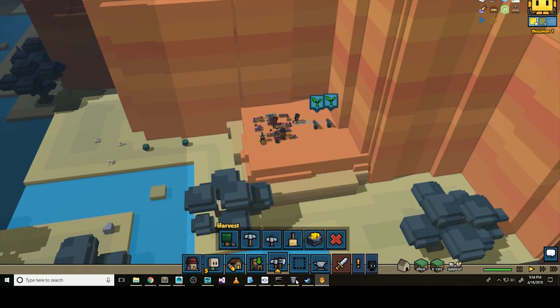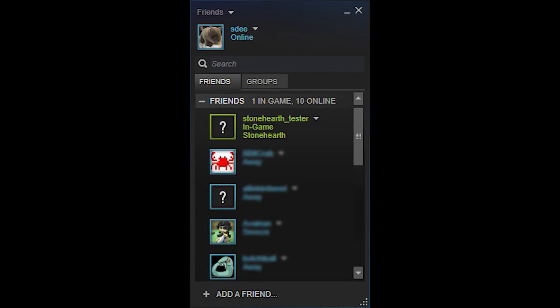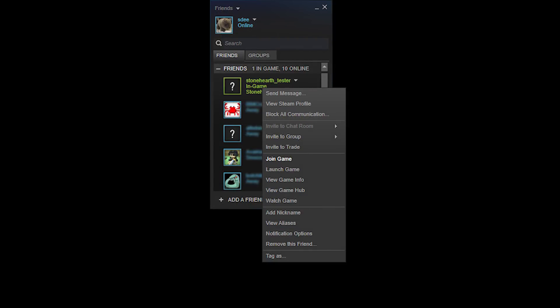At this point, your friends may now connect to your game. The easiest way to do this is if you are all on Steam together. Friends should make sure that Stonehearth is installed, find you in their friends list, right-click your name, and select Join Game.